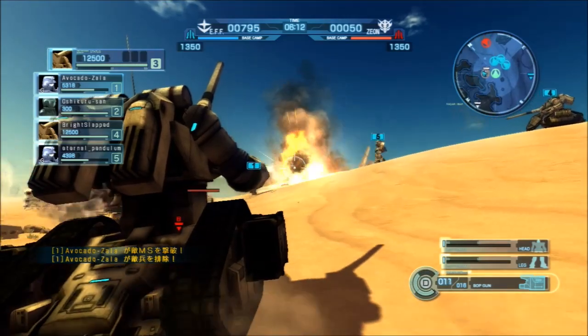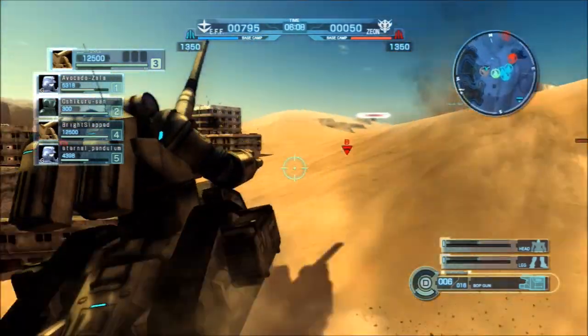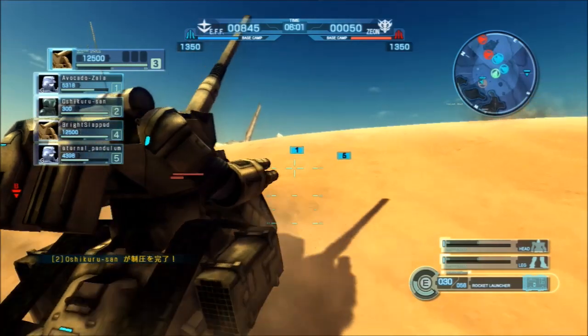The secondary BOP missile gun fires faster and does a lot of damage. And it has a shoulder missile launcher that works similarly to these Zaku heavy weapons types, like missile pods. It's neat. I like using it, and I did okay-ish with it in this round.